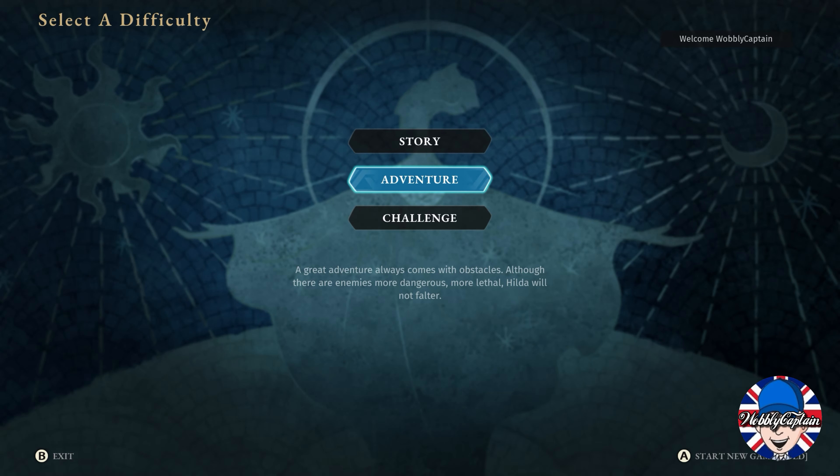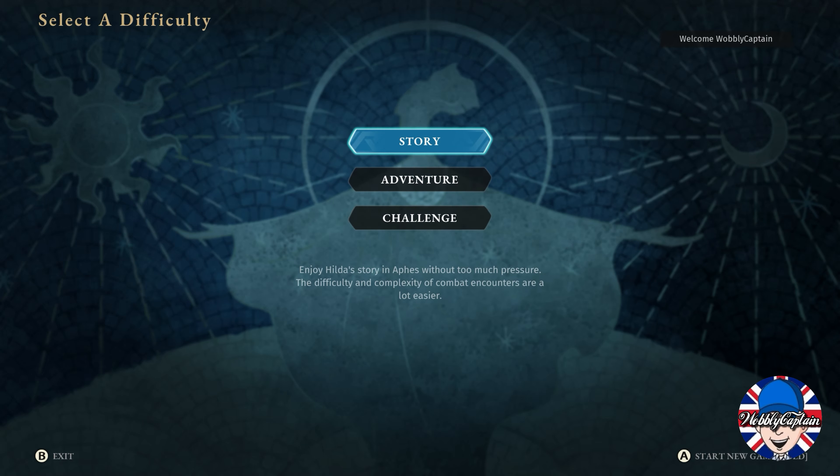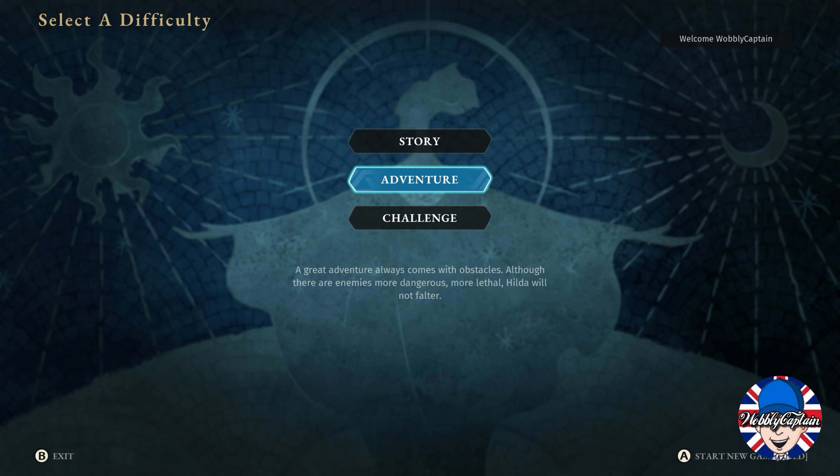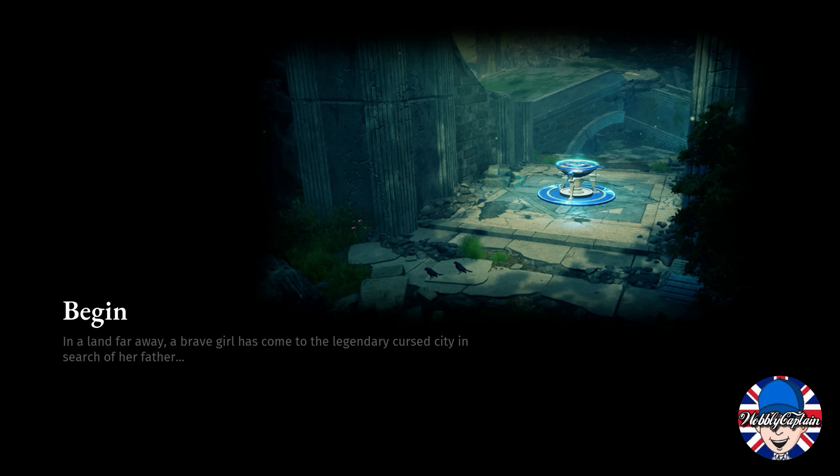Asterogos: Curse of the Stars — it is out now and we are going to play through approximately the first 15 minutes of the game. What a great introduction overview of the upcoming gameplay we had there at the beginning. So let's play Asterogos: Curse of the Stars. It looks like we've got three options here; I think I may go on story mode — that's possibly going to be the easiest.